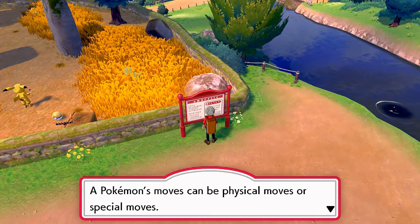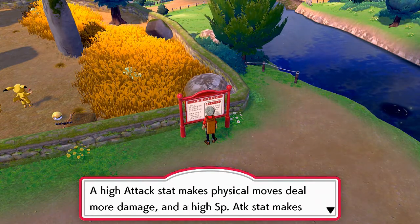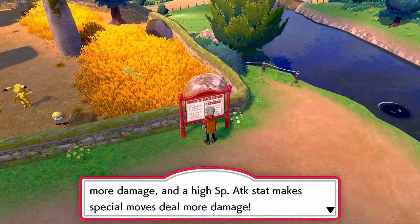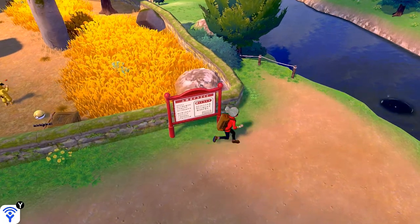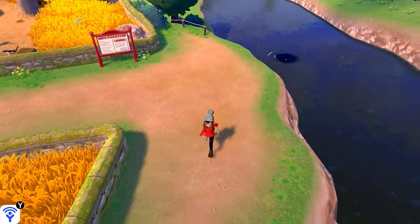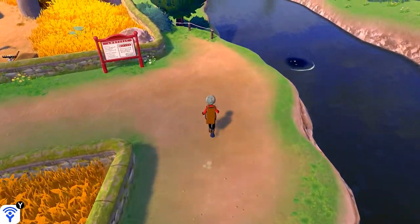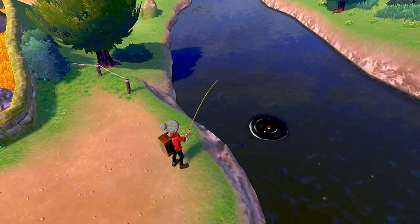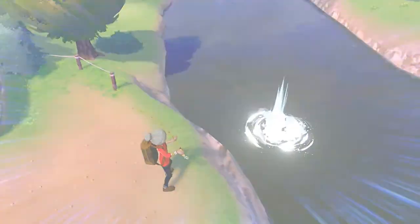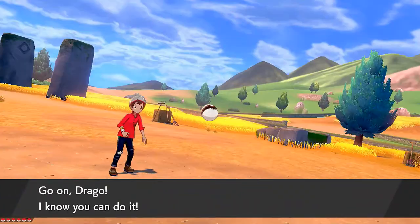Trainer tip: Pokemon moves can be physical or special. A high Attack stat makes physical moves deal more damage, and a high Special Attack stat makes special moves deal more damage. One of the biggest things this game has taught me is how to understand the physical and special stat split. Before we go to that fishing spot, let's grab that Sharp Beak, which powers up any Flying type Pokemon.